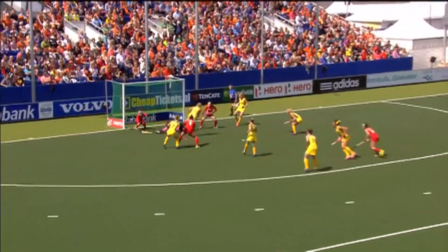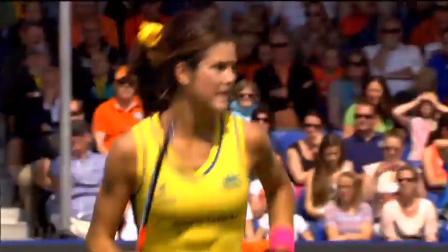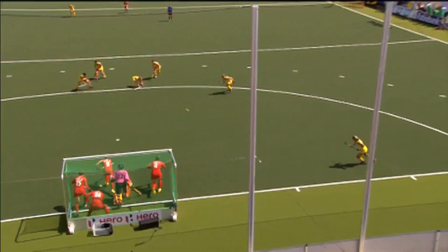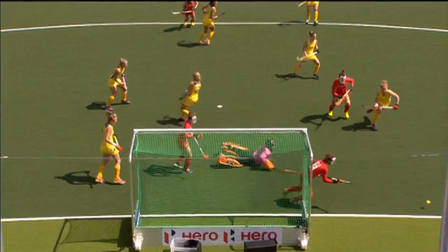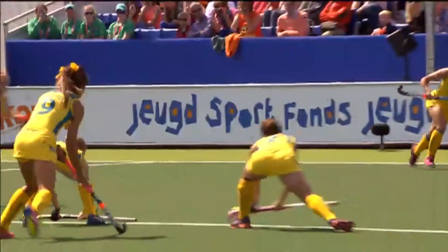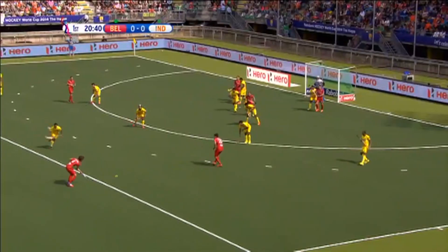It was Flanagan and McMahon looking like the likely flickers here. It's going to be Flanagan — low and parried away by the keeper. Zhang Soji — look at the injection, there's a step into the injection to create more pace, just gives the flicker an extra meter of space.